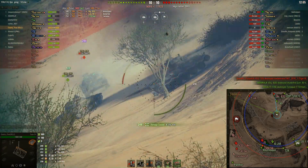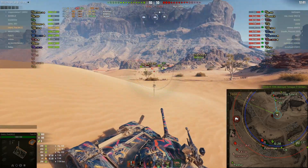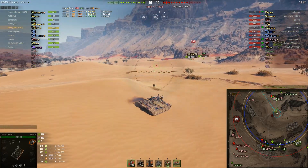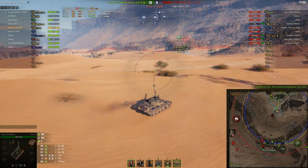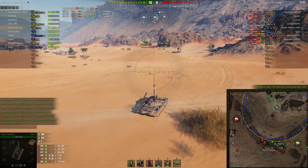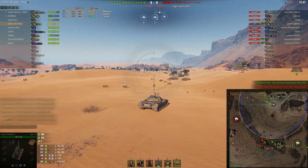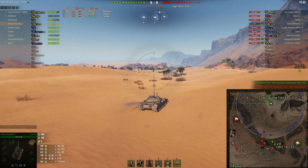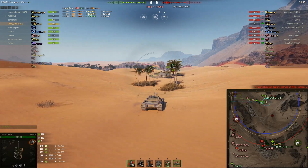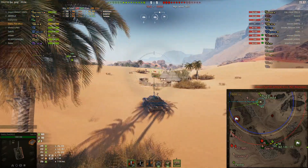Anyways, at this point we've basically cleaned up the north side of the map, and you notice on the south side there's a Panther way down there at K1 — he's off by himself. That's never something you want to do. No one on our team can go and help him. If he spots things, no one can shoot it. He's totally alone out there. Positioning-wise, that's not where you want to be. And you see a bunch of our tanks down in the middle of the valley there have pushed in and died, all in the same spot.